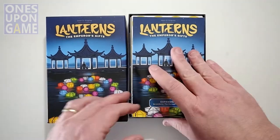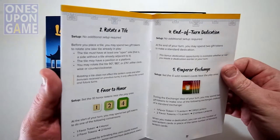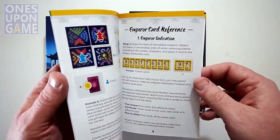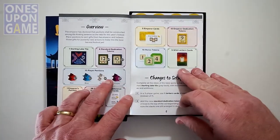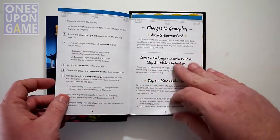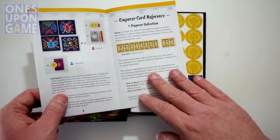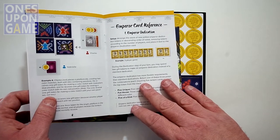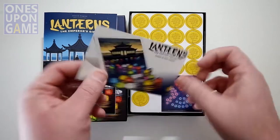So you're going to get a small rulebook that details the changes. It is a 12-page rulebook, about the same length as the original rulebook but smaller. It's full color and glossy, and tells you everything that's going to come with the game.